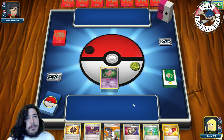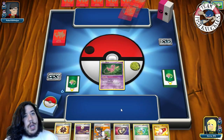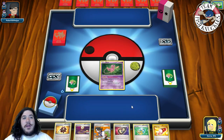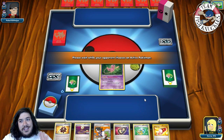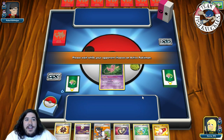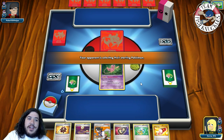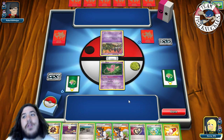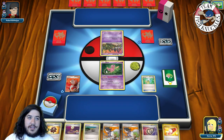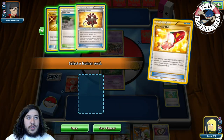We start with Mew, Puzzle of Time, Trainers' Mail, Burst Balloon. Opponent reveals Mega Altaria — actually this might be a little better since they can't discard Pokémon the same way. Still Mega and hard to deal with, but we took down Mega Scizor with Garbodor and resistance, so maybe this deck is super viable and not just hype. We use Town Map to check prizes — we have a Passimian prized.